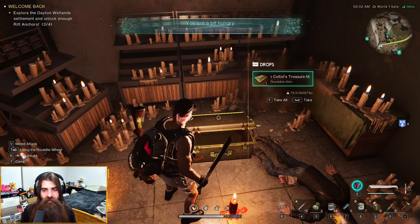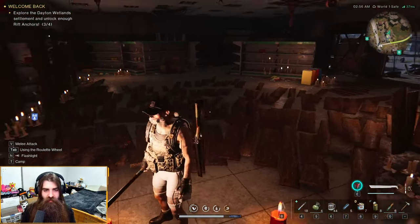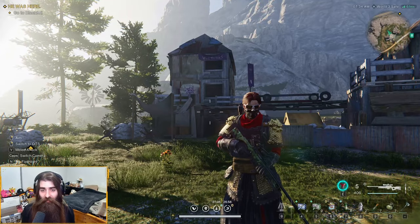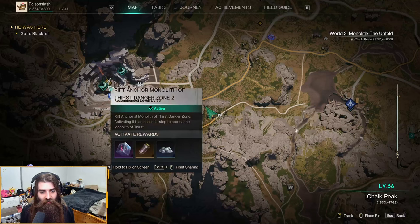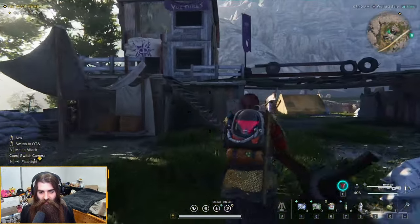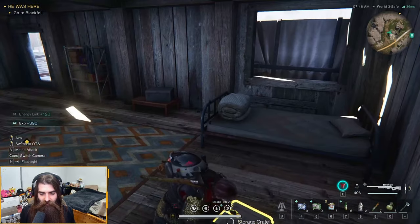The believers are great — here's the cultist treasure map. For the cultist treasure map from Coastside Plaza, you won't really be able to find the treasure until you're around level 35 to 40, because it's in the Chalk Peak which is a level 32 zone. It's over at the Believer Colony, west of the Tall Grass Inn and east of the Thirst Monolith. When you get there, kill the bunch of guys, run over to the building, and the chest is just chilling right there. There's also some bonus loot around.